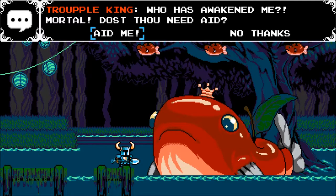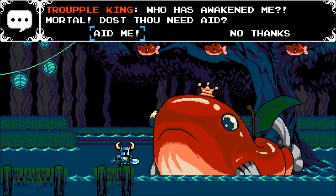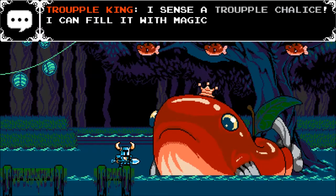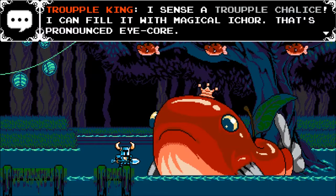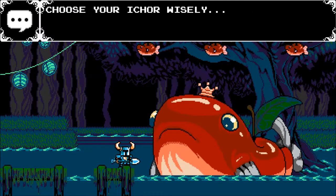Who has awakened me? Mortal? Dost thou need aid? Aid me. I sense a Trouple Chalice. I can fill it with Magical I-Core. That's pronounced I-Core. Choose your I-Core wisely.